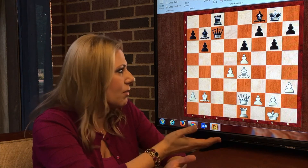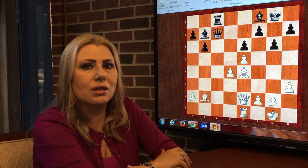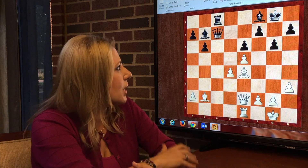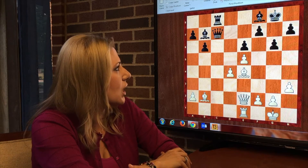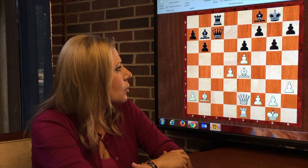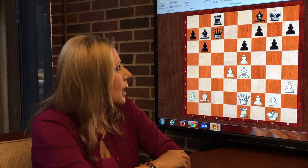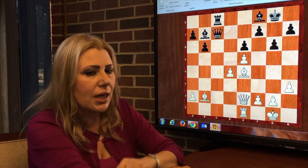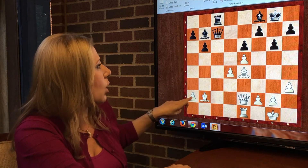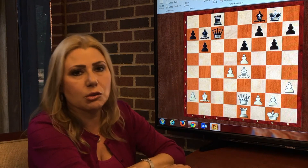Well, as in every position, first you need to simply evaluate what's going on. Is there any material advantage on either side? Not in this case. It's simply equal — we have equal number of pawns, six pawns on each side with queen, rook, and two bishops each. There is only one advantage that black has, and that is the open C file, and potentially another one: black has two pawns against one, which could become a distant outside passed pawn.